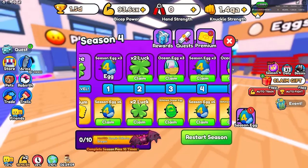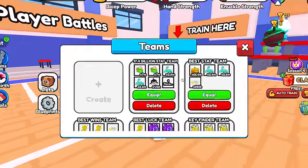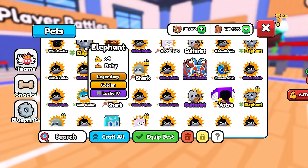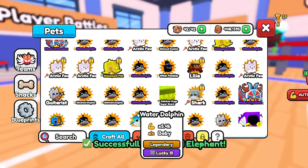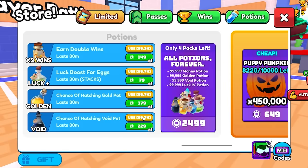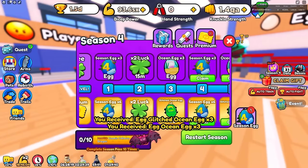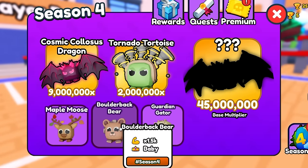The only way to get this is from the Season 4 eggs. If you have your luck team, I'm pretty sure it actually helps with your luck because it did help me with my Robux pet luck. So let's go get our lucky elephants — I just need four more. I already have my full team set up. Now I'm ready to hatch after I put my lucky boost on. Let's hatch all these Season 4 eggs. The most common pet you can get from this is the moose pet. Then it's probably the boulder bear, then the gator, then the tortoise, then Cosmic Colossus, and then the secret pet.